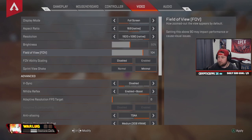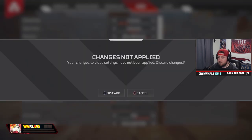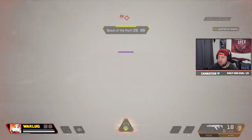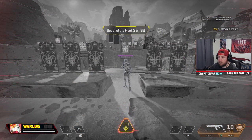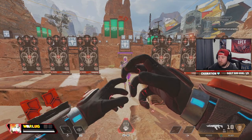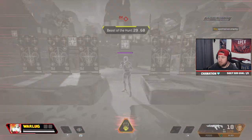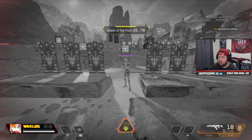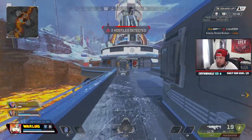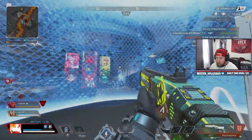I want to add that when playing Bloodhound there is a setting you need to have turned off, which is FOV ability scaling. If you're not playing on 110 FOV, entering Beast of the Hunt will max your FOV to 110, which can cause problems if you're not used to it. As you can see, it changes your screen and your aiming will be off, so keep this setting off so that when you use the ultimate you stay at your normal FOV and have every advantage in Beast of the Hunt.